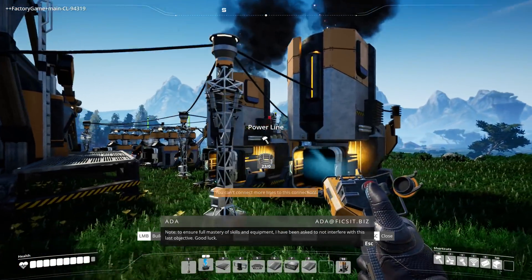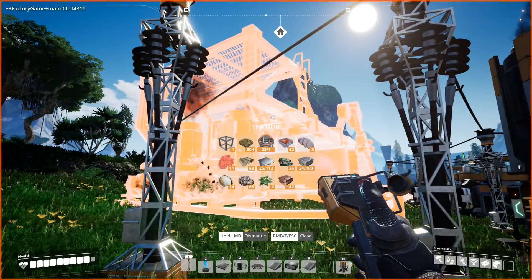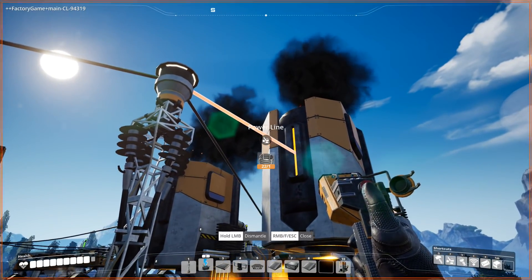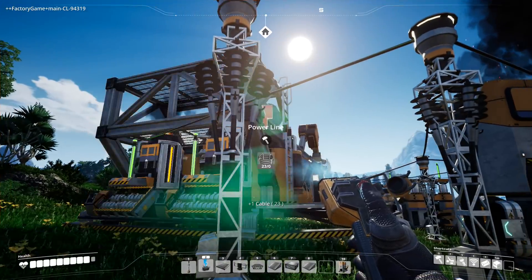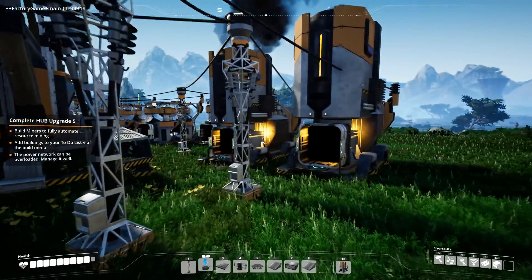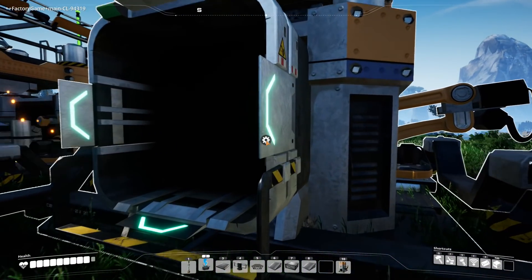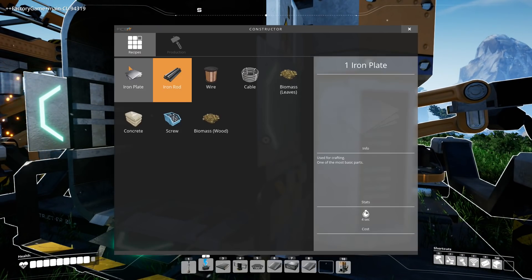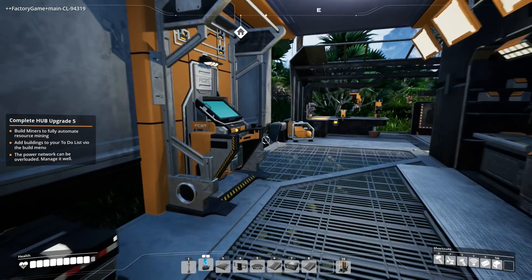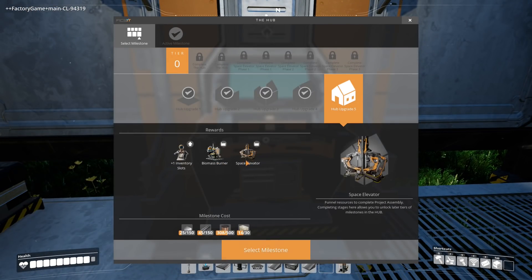I have been asked to not interfere with this last objective. I want to get a power line running from this one to here, then tear that down for now and go to here. We'll just plug that one in. So that's all generating power. If I press E on here, I can see the capacity is 40 megawatts — two generators, which is just fine. Now we've got the automated miner. Hub upgrade five gets us biomass generators and space elevator.